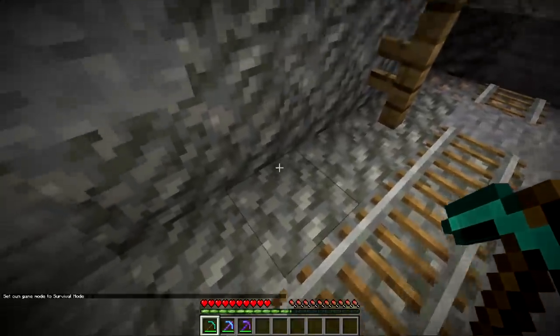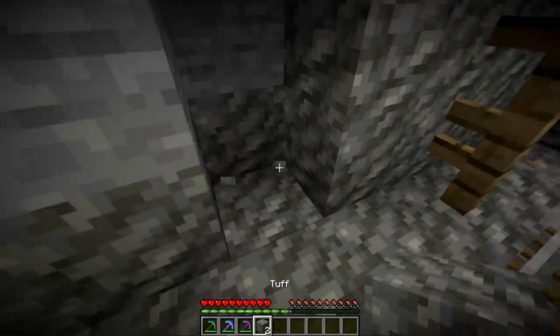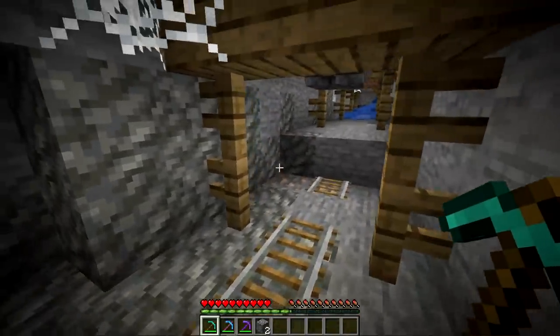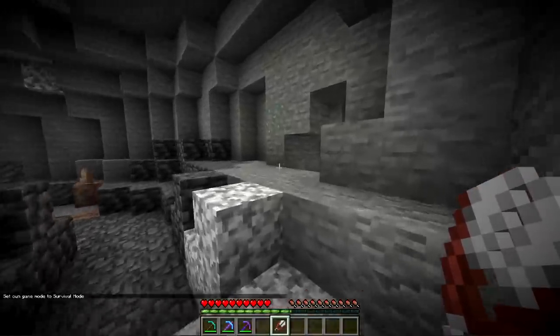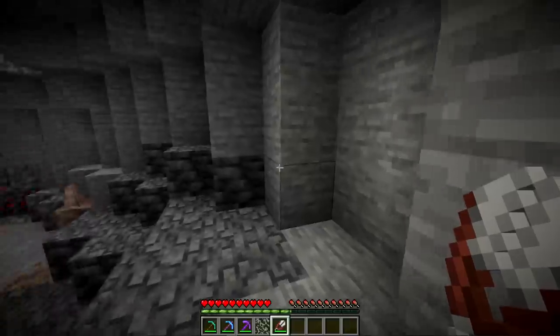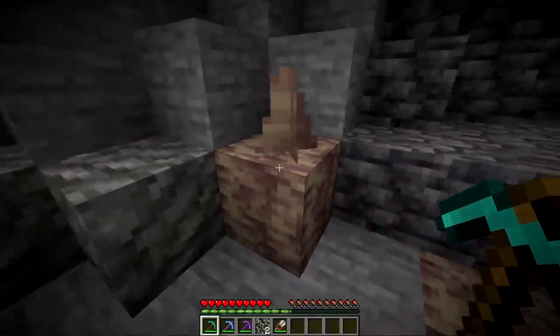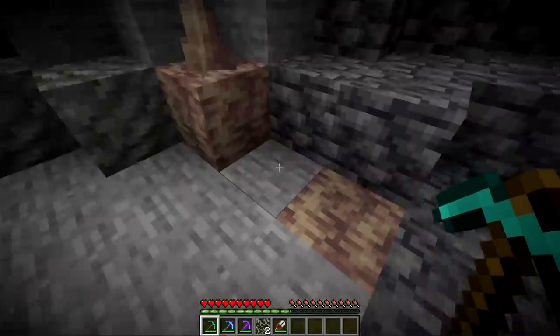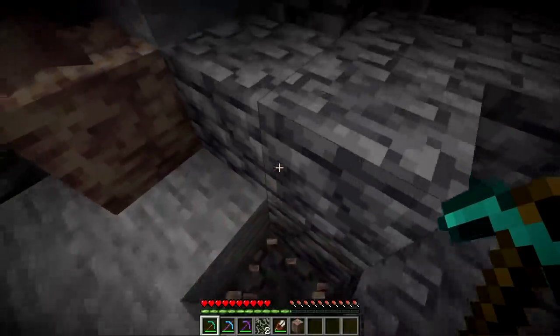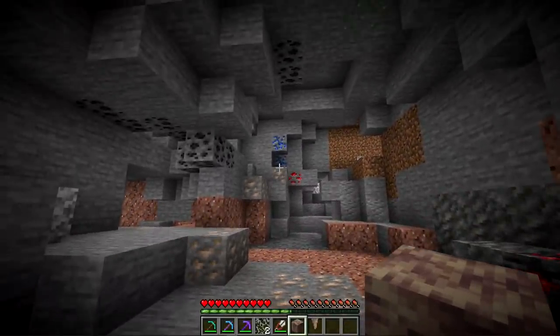Also at the bottom of the world, from Y level 0 to 16, you can find another new block called the tuff block, which also forms in blobs. Another new item you can find randomly throughout the caves is glow lichen — it does glow, which makes it a little easier to find. You can also find dripstone blocks as well as pointed dripstone, and these can be mined up for a new block and new items. They're also randomly distributed throughout the caves.